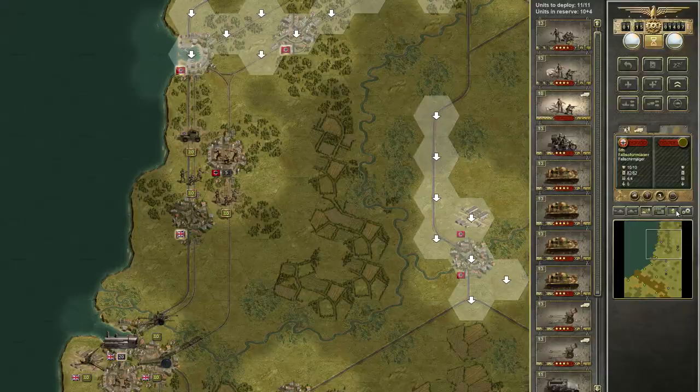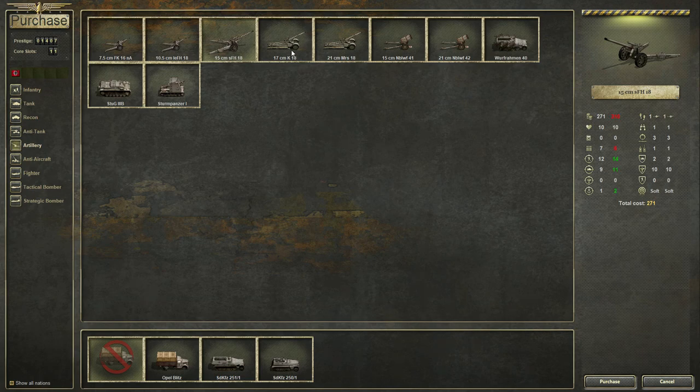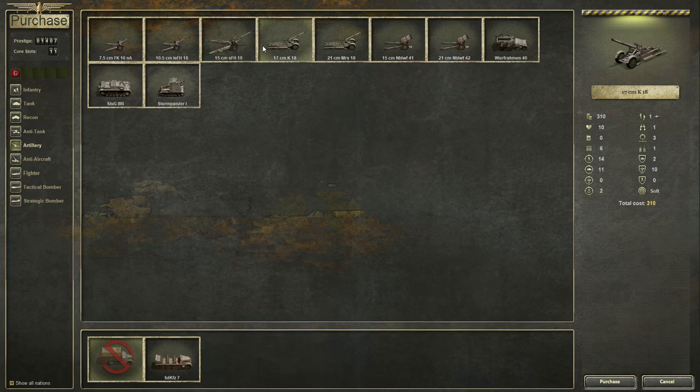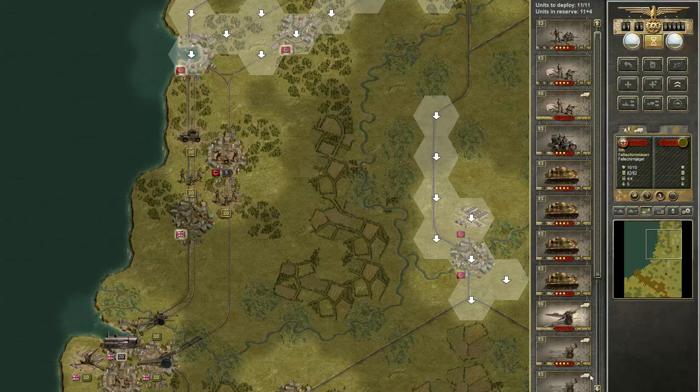I will buy Fallschirmjägers and they will get a truck. And artillery... I think this is okay. They will also have a truck.